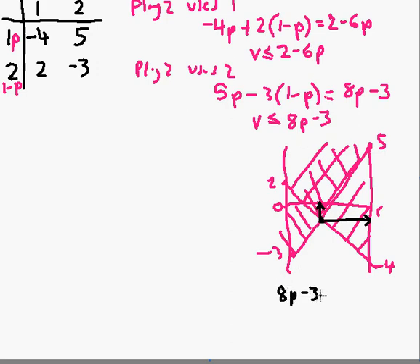We find that intersection by solving eight p minus three equals two minus six p, which gives fourteen p equals five, so p equals five fourteenths. Substituting that in: twenty-eight fourteenths minus thirty fourteenths gives minus two fourteenths, which simplifies to minus one seventh. So the value of the game is minus one seventh — in other words, I would rather be player two. They win on average, winning one unit every seven games on average.